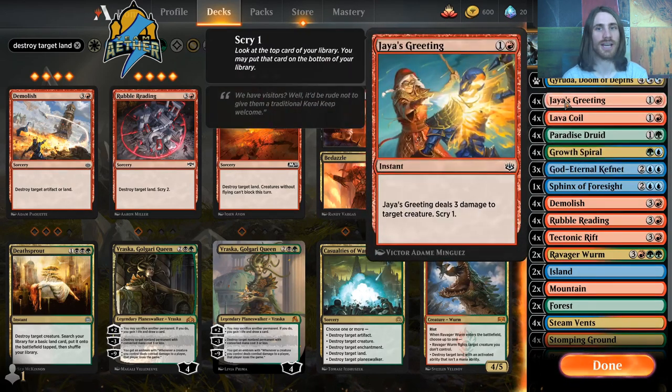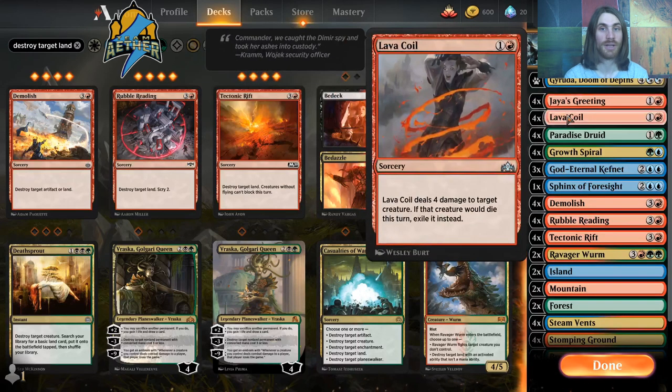We also have early interaction: Jaya's Greeting and Lava Coil as ways to deal with aggressive low-to-the-ground decks.